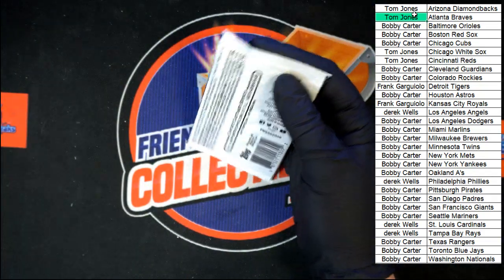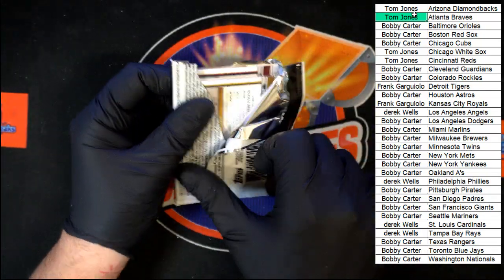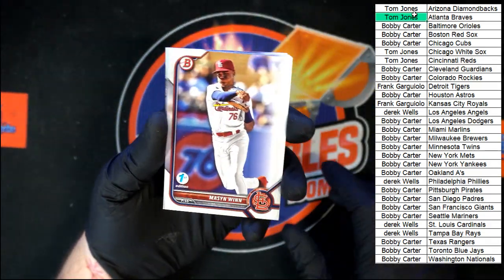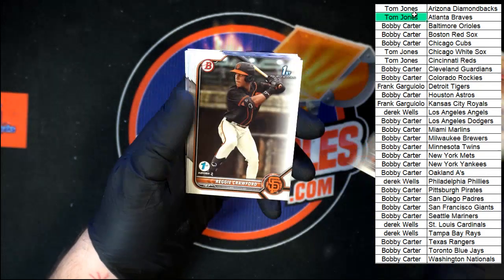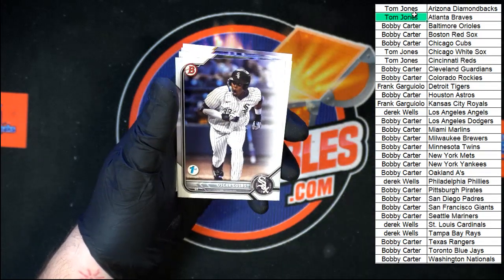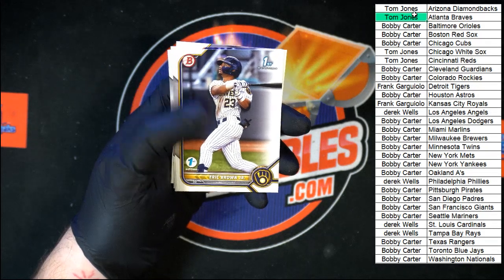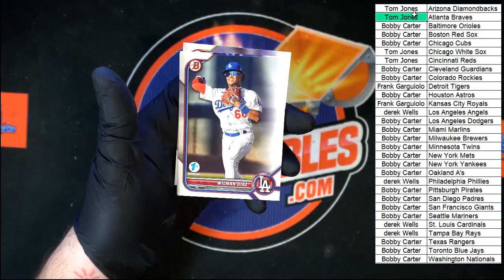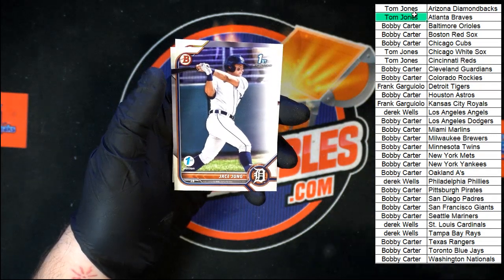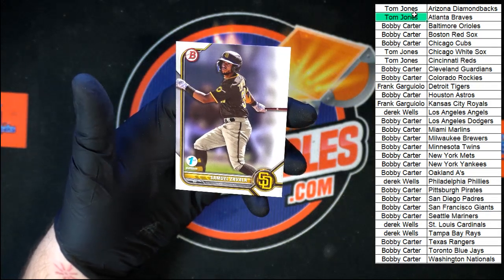Last pack in this box: Wynn for the Cardinals, Crawford for the Giants, Cabrera for the Reds, Lesko going to the Padres, Colas for the White Sox, Volpe for the Yankees, Eric Brown Jr. for the Brewers, Wilman Diaz for the Dodgers, another Jace Jung for the Tigers, and last card in the break — Zavala for the Padres.